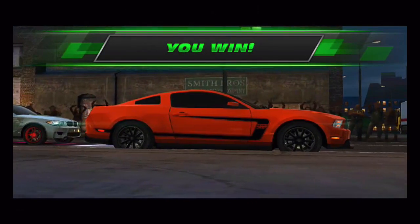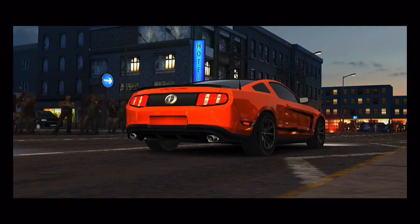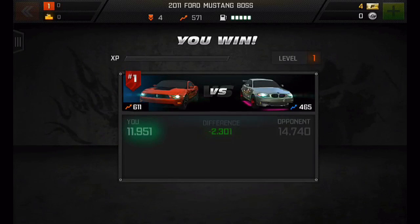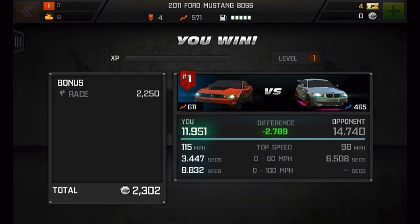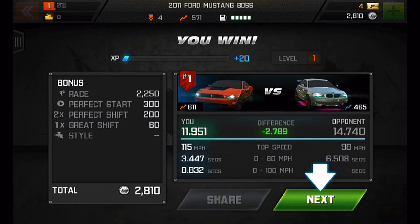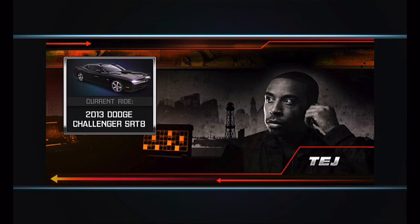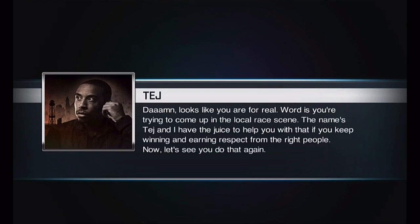And we win — nice Mustang there. Our average was 115 miles per hour. We get a bonus there — 28.10 total. We can hit next, and here's our next race. It'll be against Tej, who is in a 2013 Dodge Challenger. That basically covers the gameplay, so let's jump into the wrap-up.